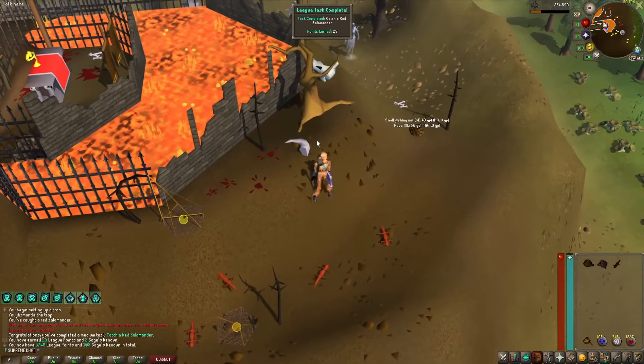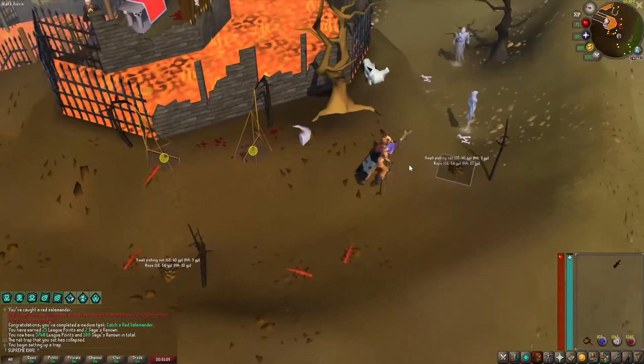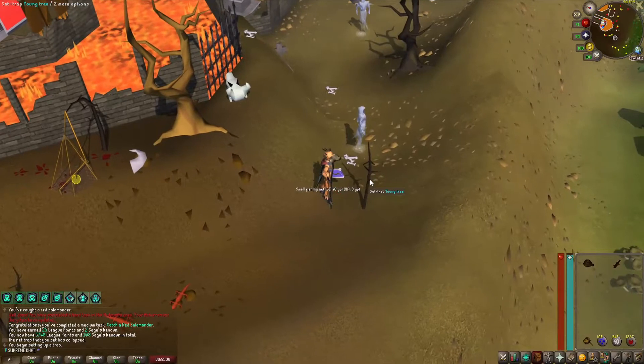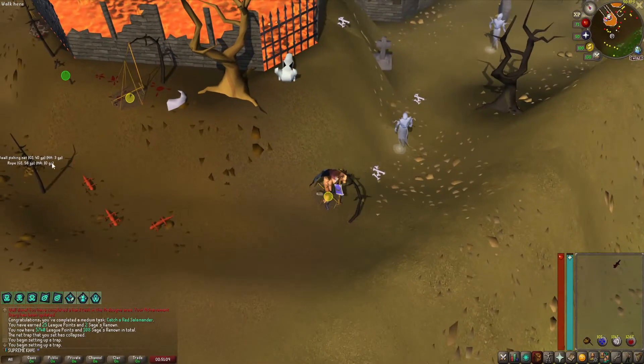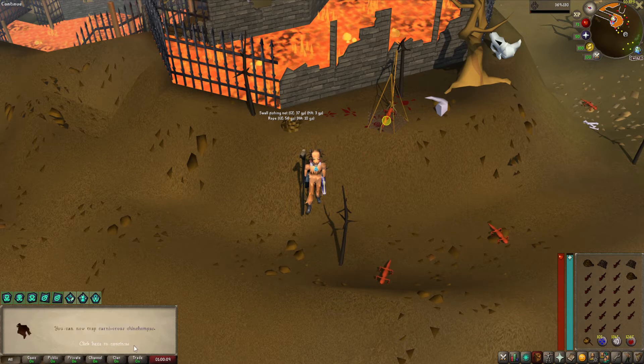I will be staying here till level 63 because I really need to catch retching chompas, and this spot is really good for XP - like 3k each salamander catch, so pretty good. Level 63 - we can now catch retching chompas!